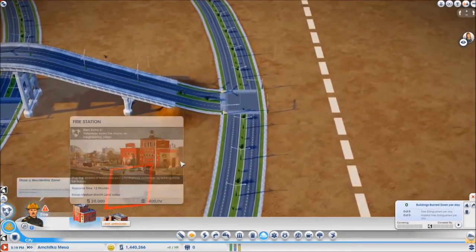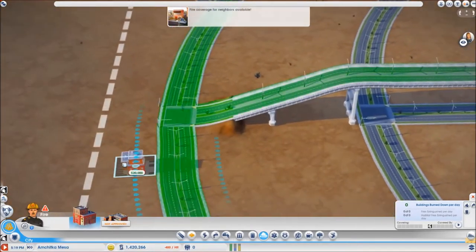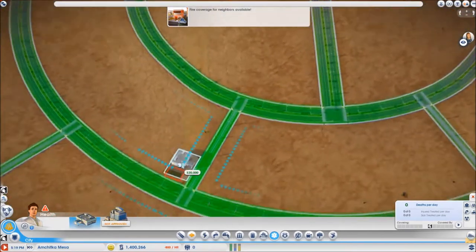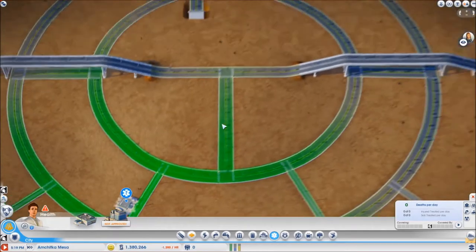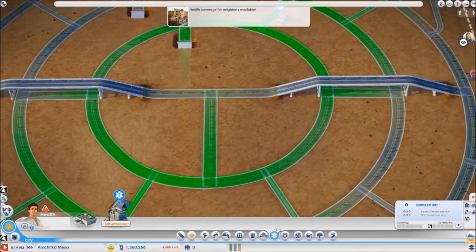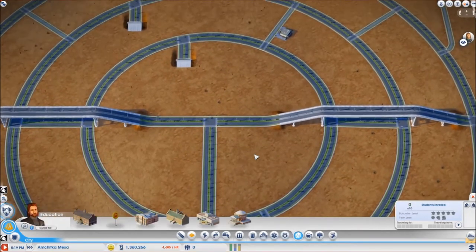The two fire departments go on the edges. The clinics go over here and here. The police station will depend on how I place the university.